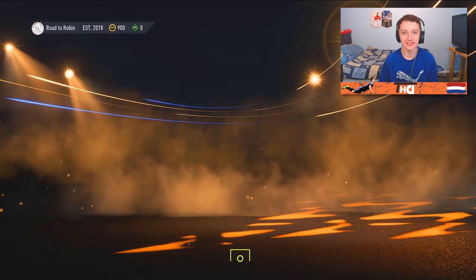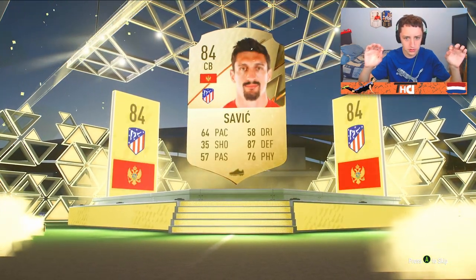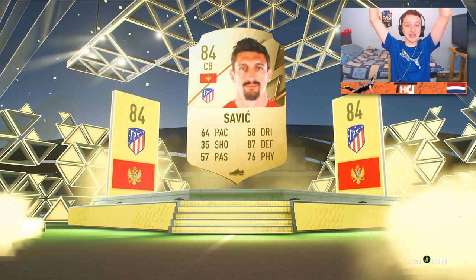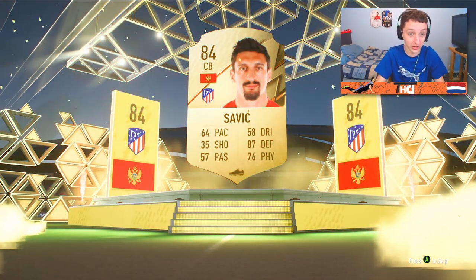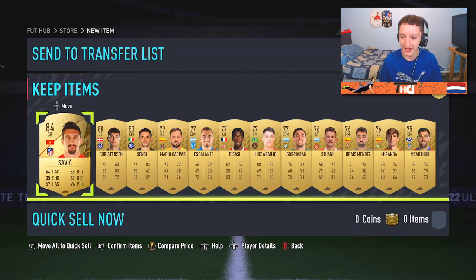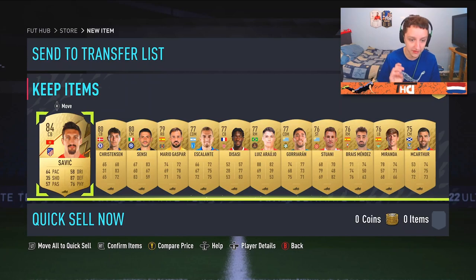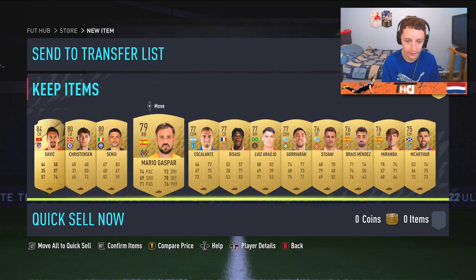We've got a gold players pack - this is the real deal. I don't know how to tell if it's a walkout by the way, so please bear with me. Oh, 84 Savage again. I mean he's not very usable, but in a week your boy will be rolling. This is untradeable. I look like a bit of a knobhead, but lads, an 84 rated is very very well welcome to the club.